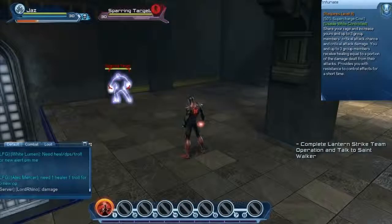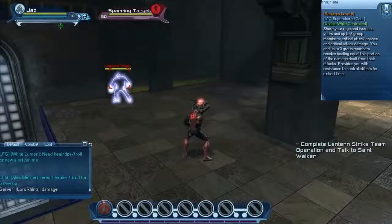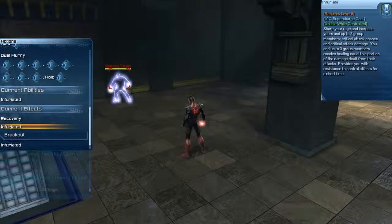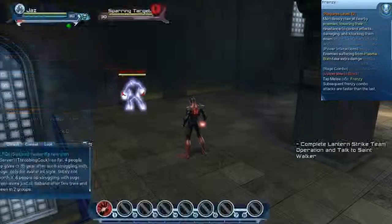The next supercharge is called Infuriate, which buffs you and three other members, increasing their critical chance and damage, in addition to receiving healing equal to a portion of the damage dealt from your teammates. You can see the current effects for Infuriate on the left-hand side — it lasts for 8 seconds.